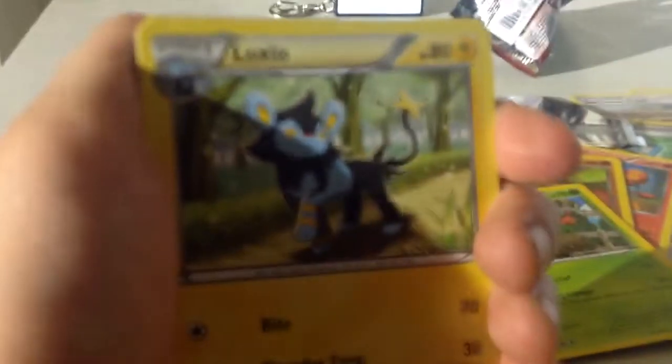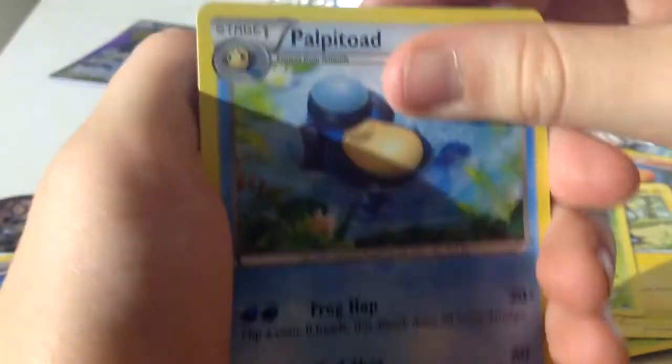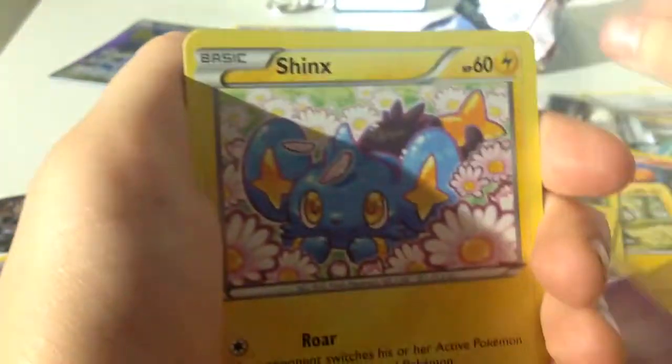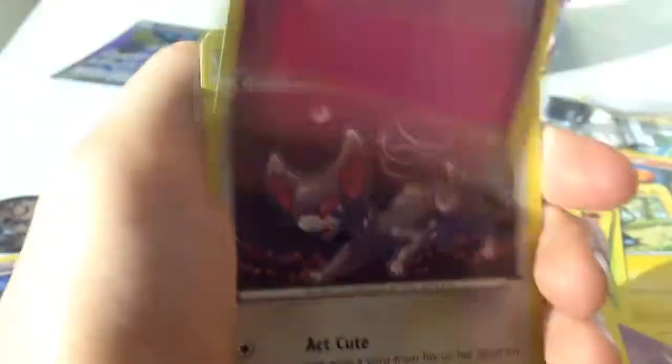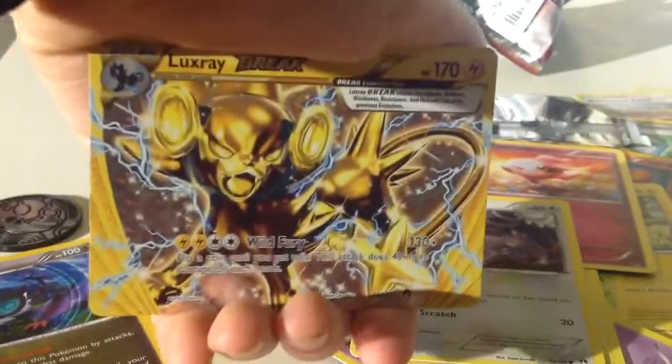So we're starting off with a Luxio, a Kricketune, Palpitoad, Pancham, Honedge, Shinx, Spritzee, Glameow, another Break — a Luxray Break! You've got to be kidding. And a Seismitoad. So that was a great card opening.